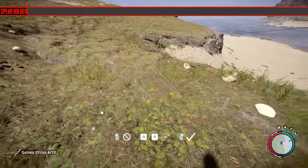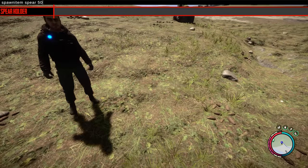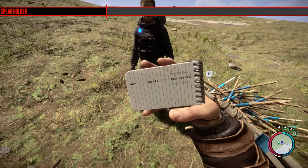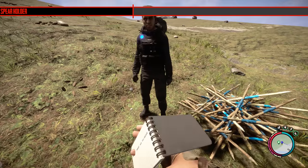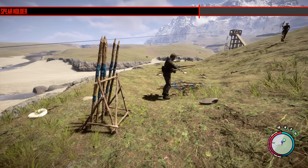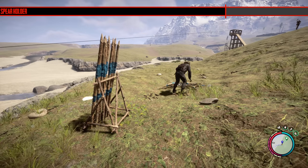The next addition is the spear holder. I'm not sure how many spears it holds — Kelvin filled it up and put about 20 in there, though it looks like it only has 10 spots. Still a cool addition. You'd want to place these near the spear thrower trap.